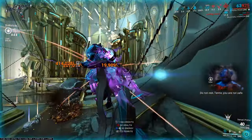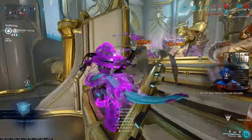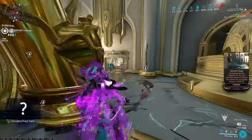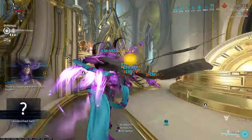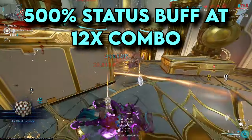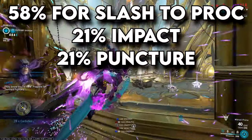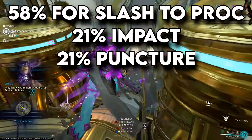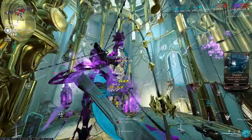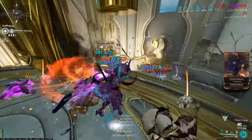Because of Carnis Mandible giving you 90% plus 60% status chance with the Weeping Wounds buff, you get around a 500% buff, totaling out to around 50-58% towards slash, with everything else going to impact and puncture. That's how we get even more slash, and that is the build I definitely recommend you guys use.